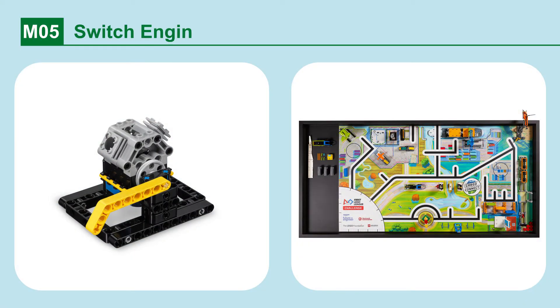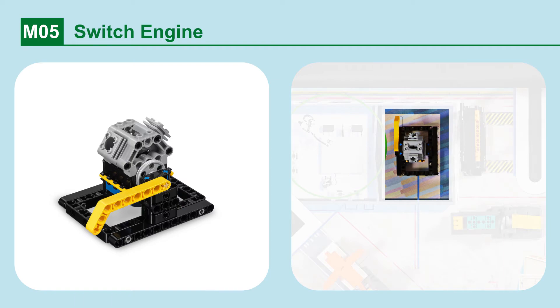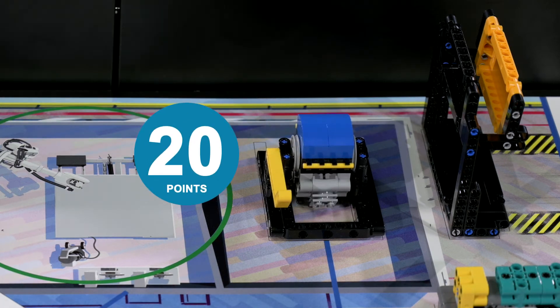Mission 5: Switch Engine. Switch your engine from diesel to electric. The engine is switched so that the yellow bar is resting all the way down to the south.